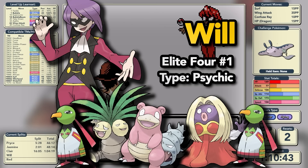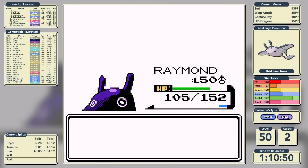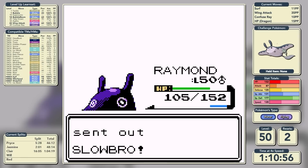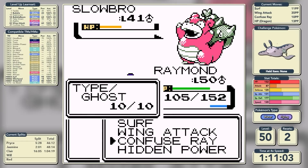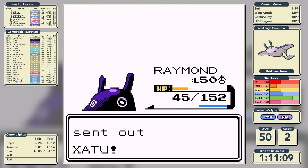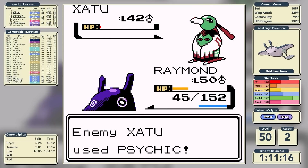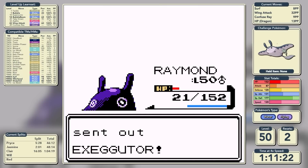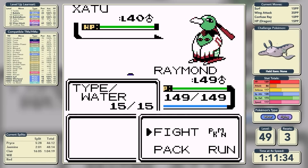Our first Elite Four member is Will, and he leads with Xatu. It's a two-shot with Surf on Xatu, then two-shot on Jynx as her attack misses. We're against Slowbro next - another Water-type - and it has Amnesia, so Hidden Power Dragon does nothing. We don't get paralyzed off Body Slam and just scrape by. His penultimate Pokemon is a second Xatu - we confuse it, it hurts itself first turn but Psychics us on turn two. We get into a healing loop but manage through, and his final Pokemon Exeggutor uses Psychic to knock us out.